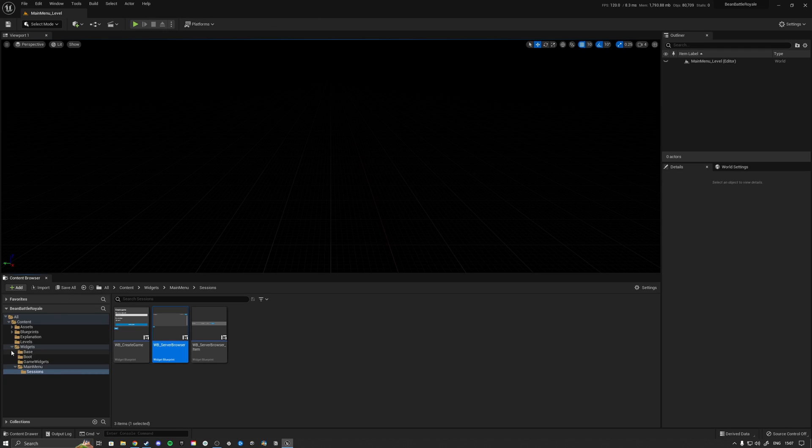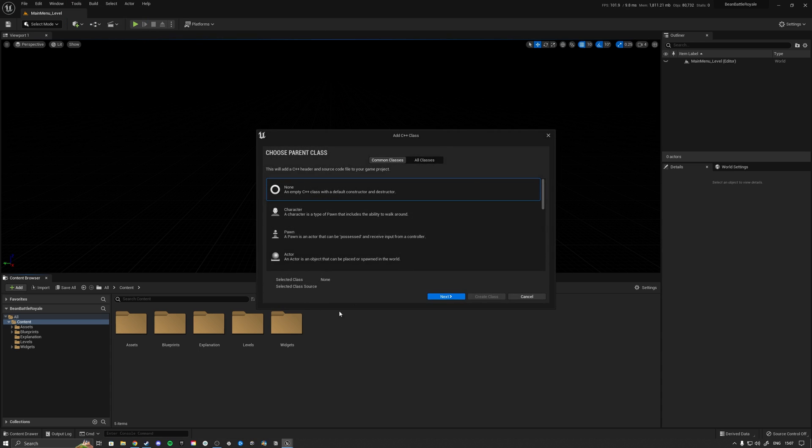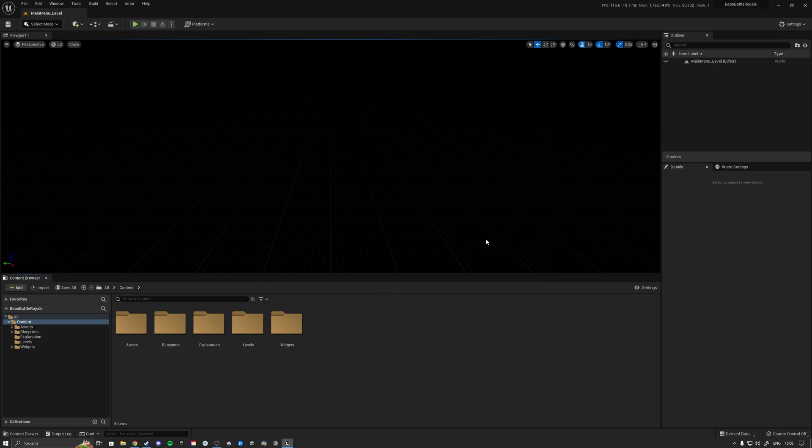Next we need to convert the project to a hybrid blueprint and C++ project by adding a C++ class — this is required for the plugin to work properly. Go to Tools and select 'New C++ Class'. Don't change anything, click Next, then Create Class. The editor will tell you to close the editor and build from your IDE. Click OK, then when asked if you want to edit the code now, click No.